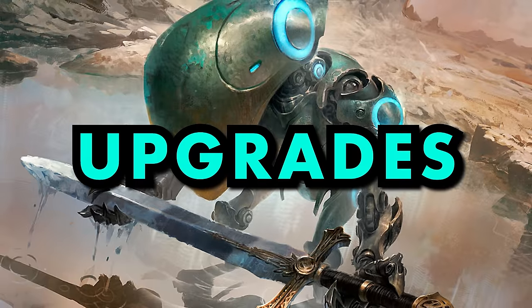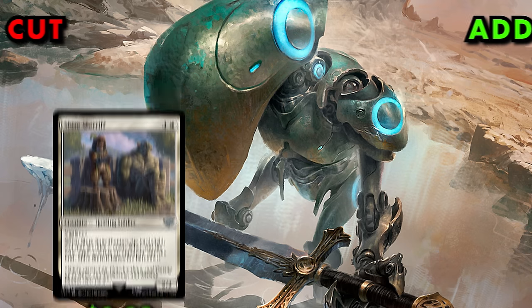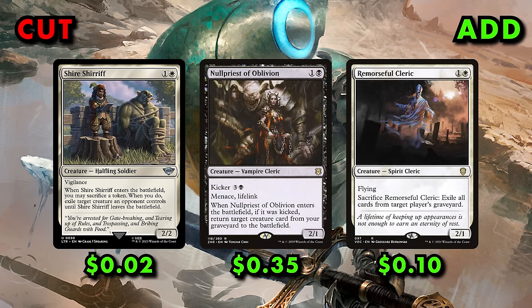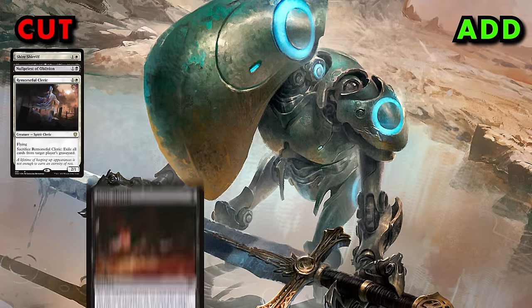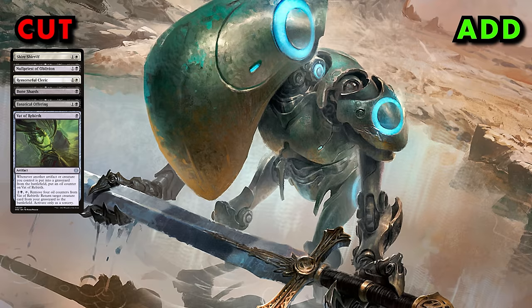But what if you want to make this deck even stronger? Let's discuss upgrade options for a budget of about $100. The first cards to cut are some of the weaker creatures like Shire Sheriff, Null Priest of Oblivion, and Remorseful Cleric, as well as less synergistic cards like Bone Shards, Fanatical Offering, and Vat of Rebirth.